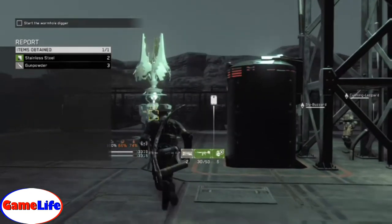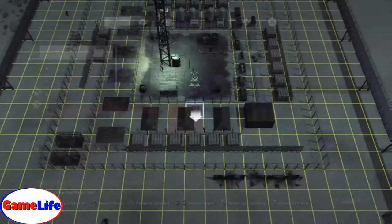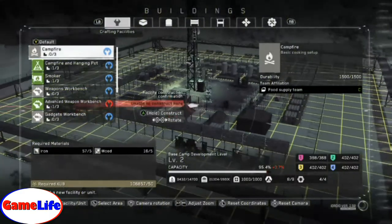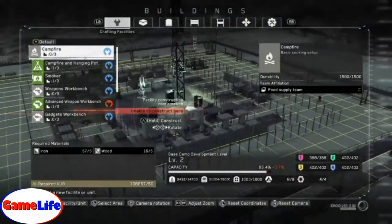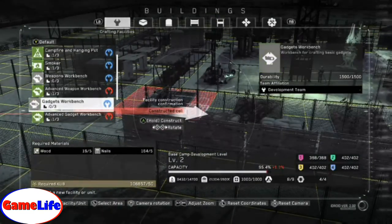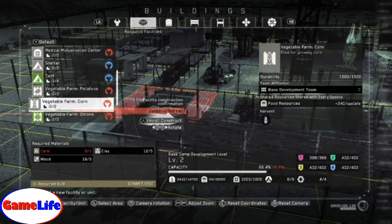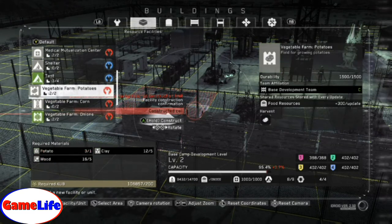So we're going to go over to your construction. Now you're going to go to the second tab, and I believe it's called resource facilities. So we're going to go down and you see vegetable farm potatoes — that's the one you need.